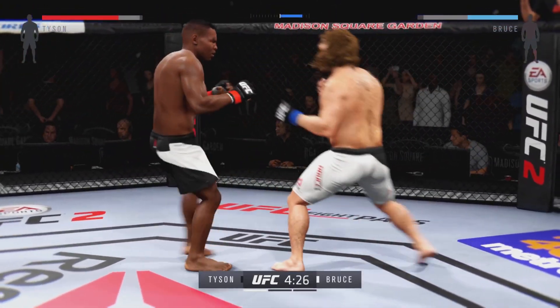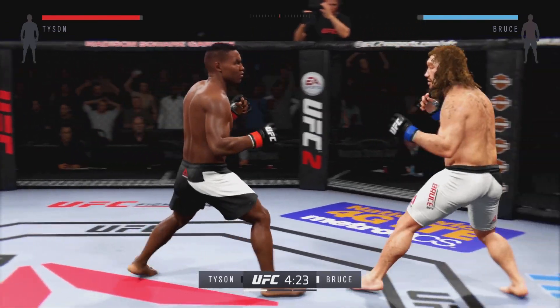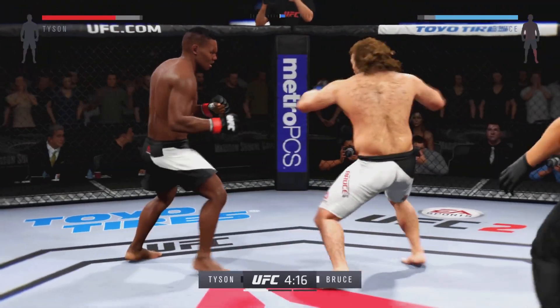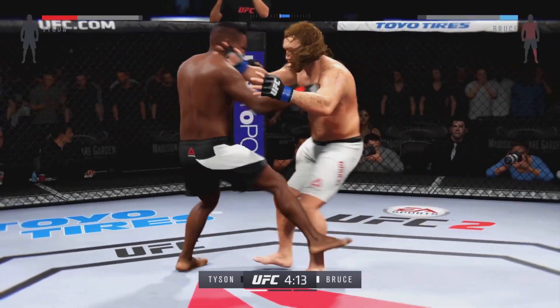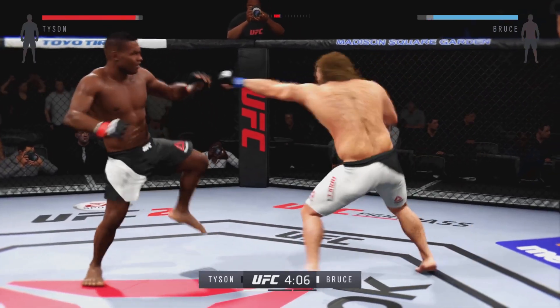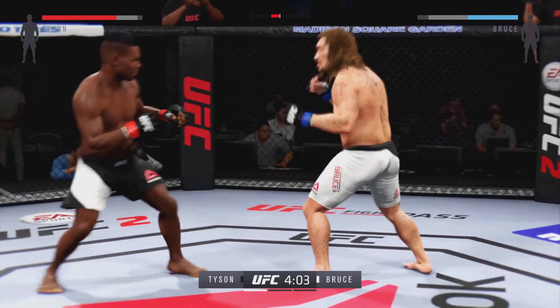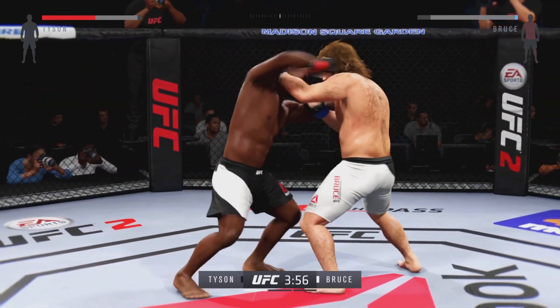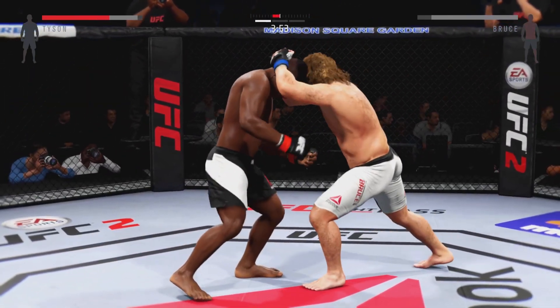He really turned on that inside leg kick. Solid leg kick by Gostok. He's doing a great job of being unpredictable and mixing things up here. We can see the game plan — punish his opponent's leg. Absolutely. Good job in landing this series of strikes here.